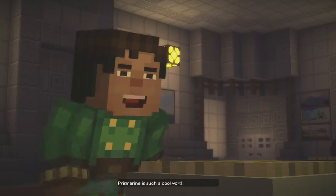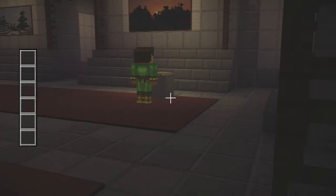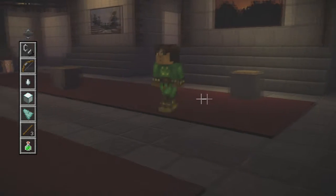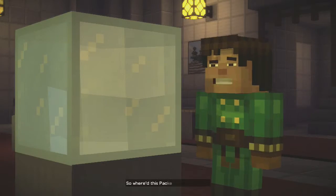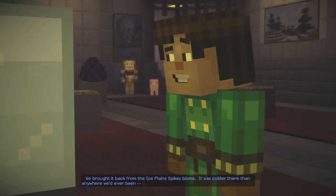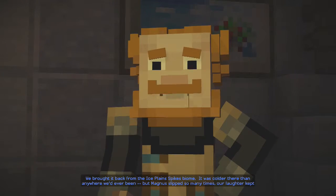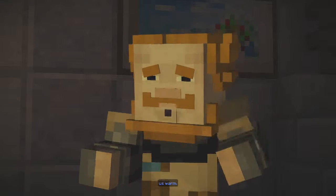Prismarine is such a cool word. Prismarine. Packed ice — we brought it back from the ice plane Spikes biome. It was colder there than anywhere we'd ever been, but Magnus slipped so many times, our laughter kept us warm.